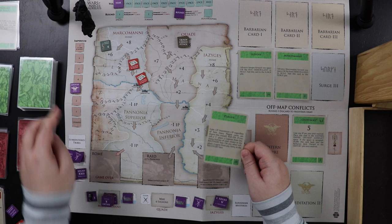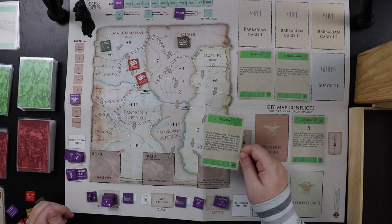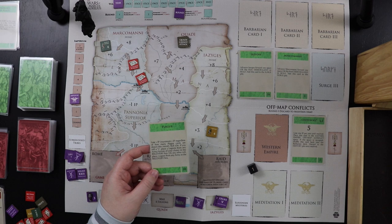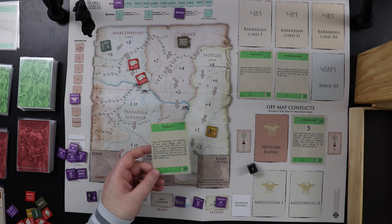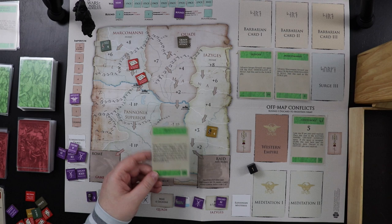Third barbarian card: Plague again. Lose another Imperium point, and roll 1d6 — we rolled a one, so two legions from any armies go to the recovery box. I'll keep draining Pompeianus. We'll get them back next season; it's just annoying.